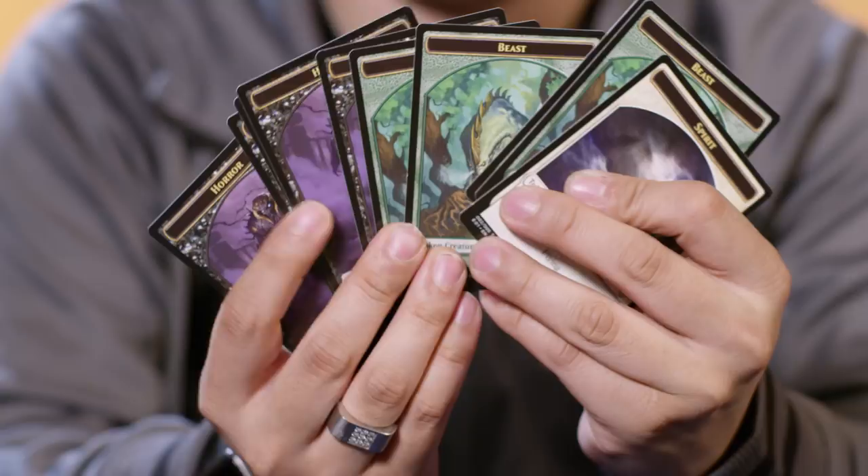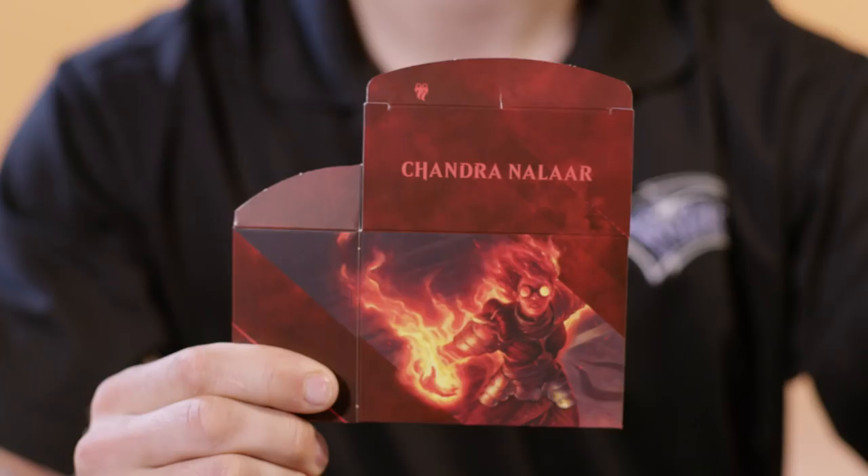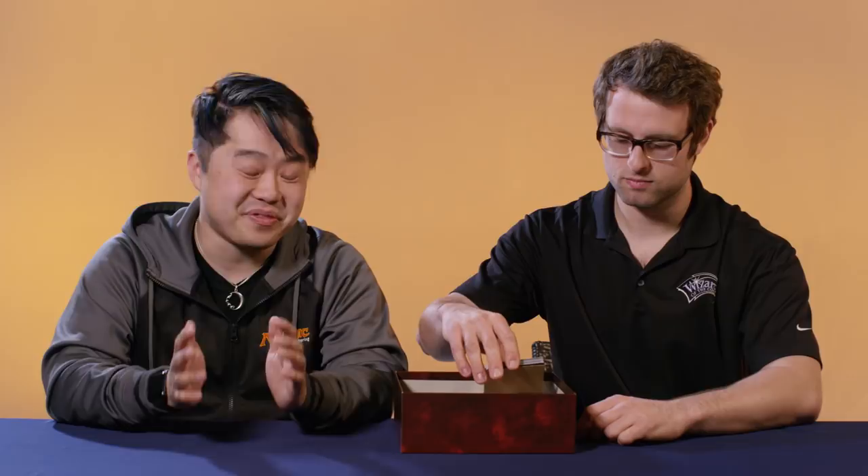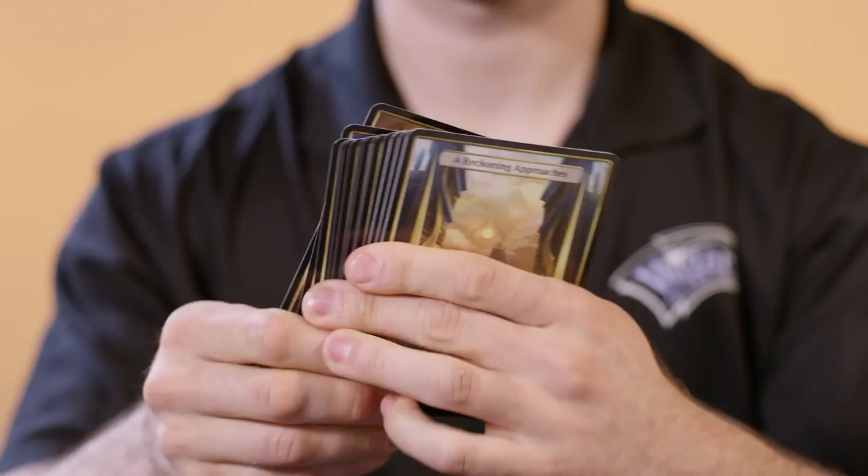We also have deck boxes so that you have something to house all your cards in. These deck boxes are pretty awesome — they feature the art of the Planeswalker on them, and they fit your cards even fully sleeved. They snap together really easily; just like that, you've got a ready-to-go deck box, and there's even a little icon for the Planeswalker. It's pretty sweet. And of course, it's not Archenemy without the Scheme cards — we have 20 brand new cards with associated brand new art for this product.